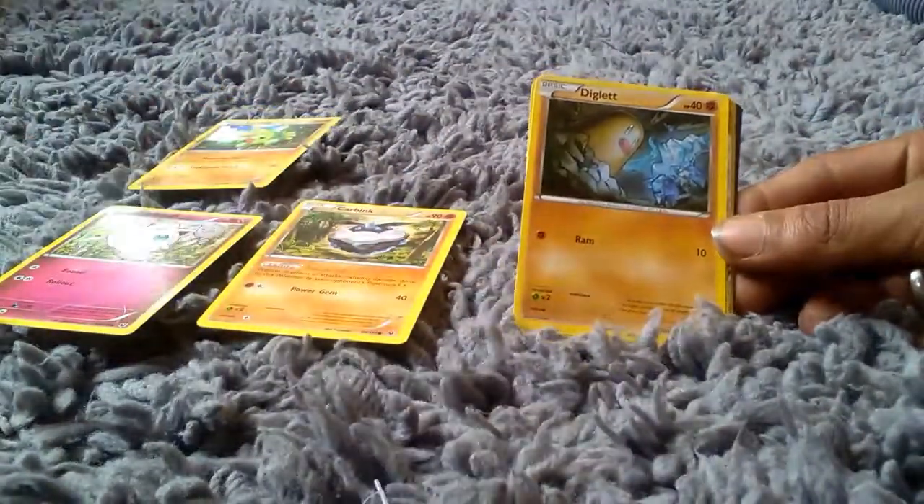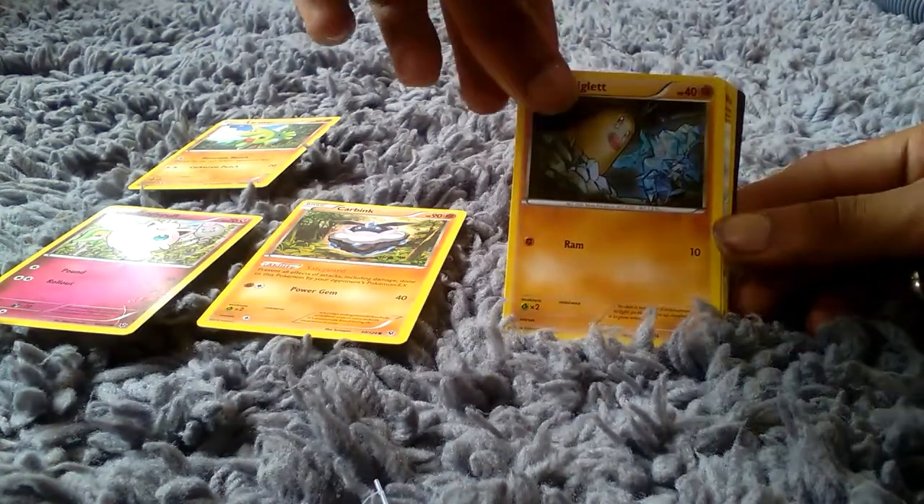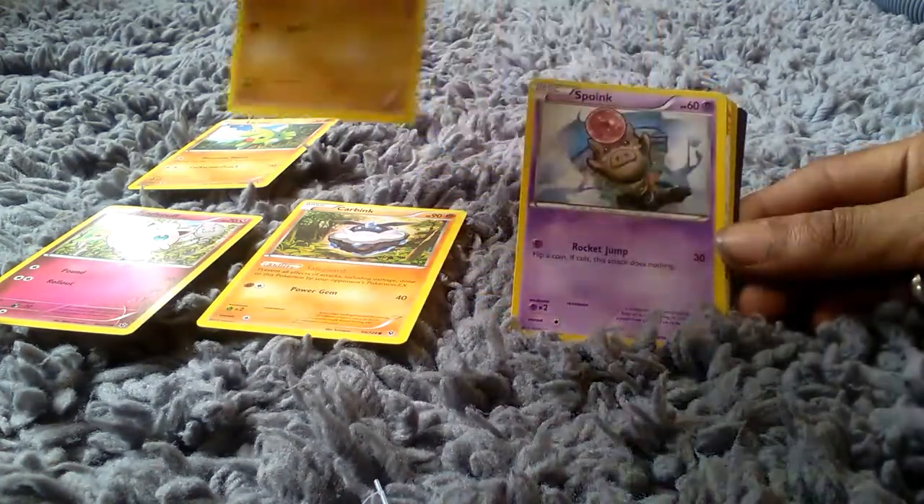We then got a Diglett which is a Generation 1 type Pokemon. In its basic form with 40 health points, it's a rock type Pokemon with an attack of Ram which does 10. And it's a Mole type Pokemon.